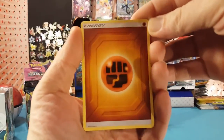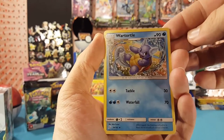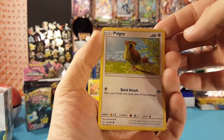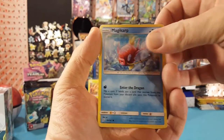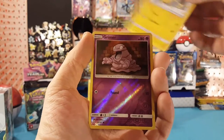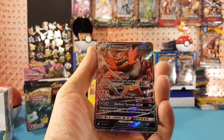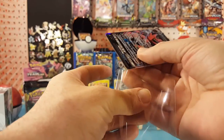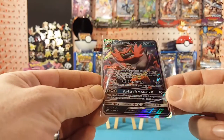In our last pack we have fighting energy, Fairy Charm UB, Wartortle, Pupitar, Pidgey, Emolga, Magikarp, Exeggcute, Helioptile. Our reverse is Grimer and our rare is an Incineroar GX! All right, well we changed it up with that Incineroar GX — very nice looking card.